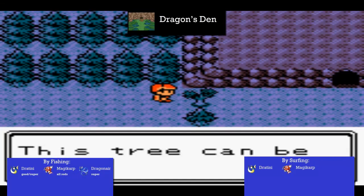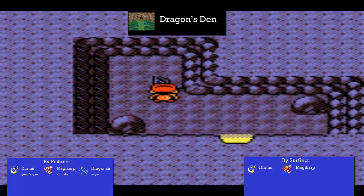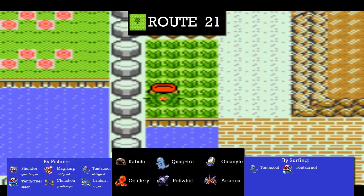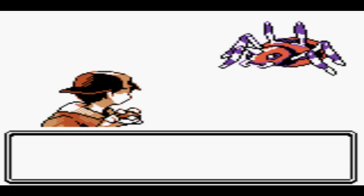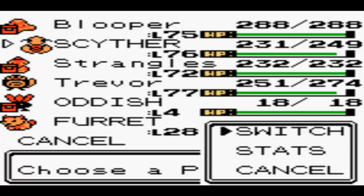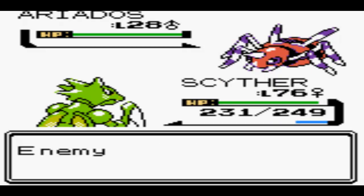Now we move onwards. Dragonair was the only thing to find there, and I'm not complaining - it was a very awesome find. Route 21 - in which we have, again, a fraction of grass to go through. And that's literally the entire grass supply in this area; there's no bigger one further down. In which we find our Iidos. Not too exciting, I have to say. Not terribly over the moon with this, but it's a thing we haven't got, and therefore we're obliged to catch it.